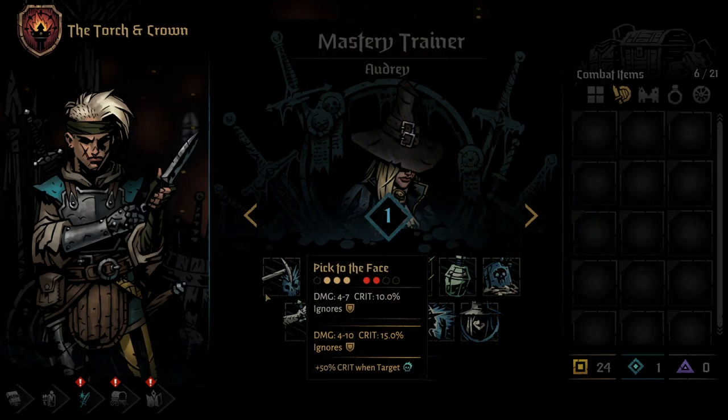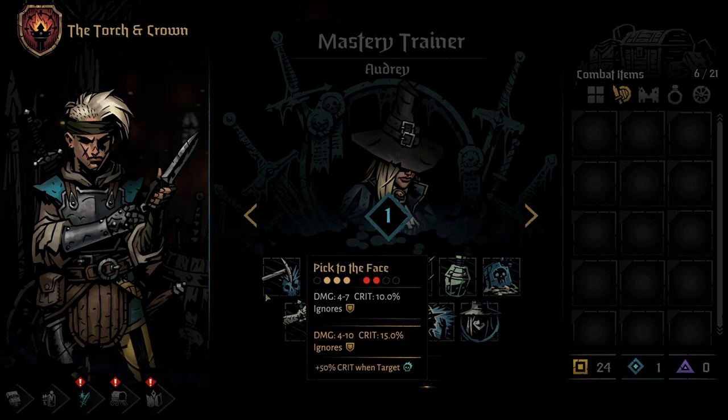The Grave Robber's first skill is Pick to the Face. Pick to the Face is a melee skill that can be used from any of the first three positions, but can only hit one of the front two enemies. The skill actually does really decent damage, has a respectable base crit, and bypasses block tokens.